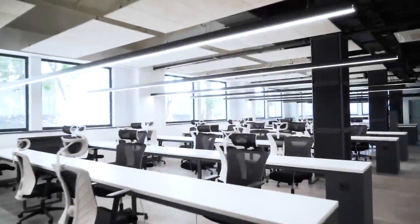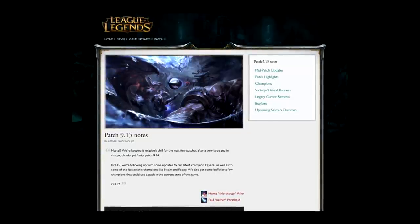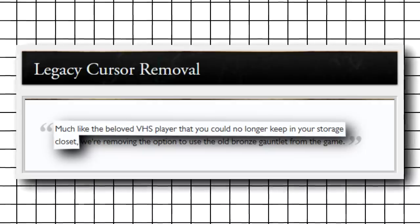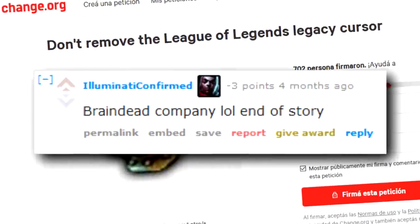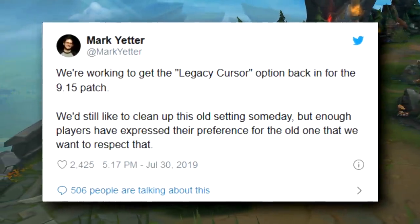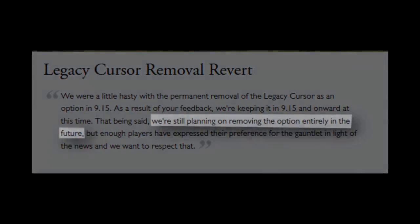Now for number one: one of the most controversial removals of content that Riot Games has ever done — the removal of the Legacy Cursor. On August 30th, 2019, Riot Games released the patch notes for patch 9.15. This patch was business as usual, but one thing stood out: much like a beloved VHS player you could no longer keep in storage, they were removing the option to use the old bronze gauntlet cursor. Gamers were outraged — petitions were made, angry comments were sent, and one guy even tattooed the cursor on his leg. After so much unexpected outrage, Riot backed down and decided to bring back the cursor, although they did leave the old cursor gang a threat: they're still planning on removing the cursor entirely in the future. So although the gamers won this battle, they might one day lose the war.